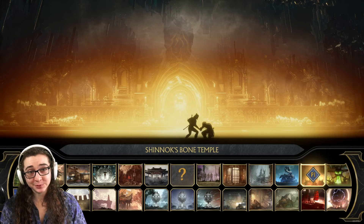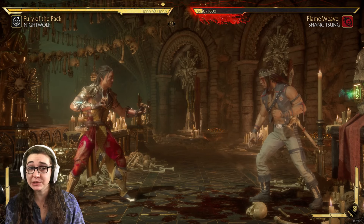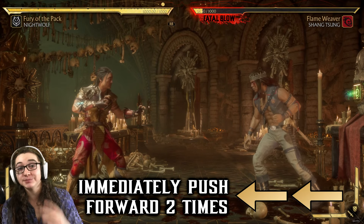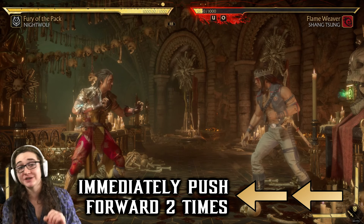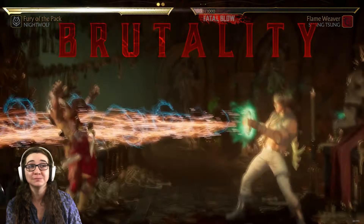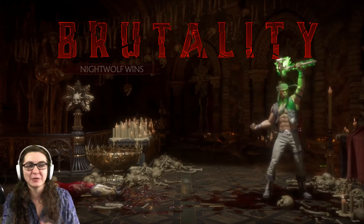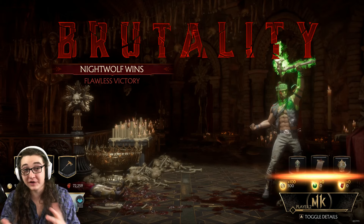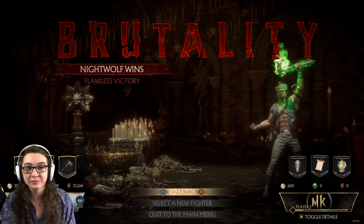Heading over to Shinnok's Bone Temple. For this brutality, we're going to be all the way to the far right of the stage, and we want to interact with Shinnok's Amulet embedded in the wall. When you push the interact button, you're going to want to push forward two times as quickly as you can — forward-forward. Just spam it, but it has to be immediately, much like the chainsaw one. Nothing too crazy — it blows a hole through the chest. It looks good, and it's always satisfying when you finish someone with this.